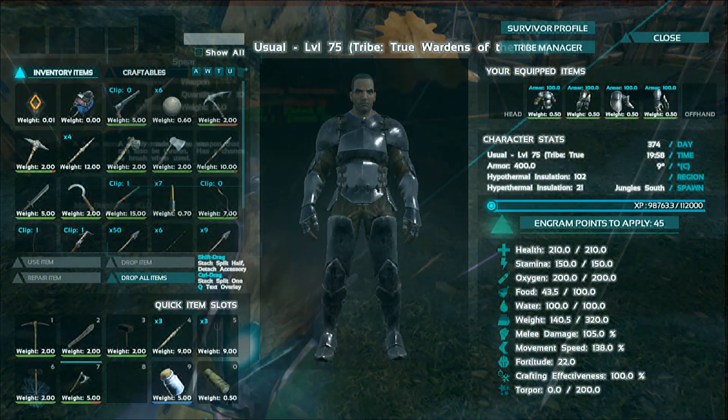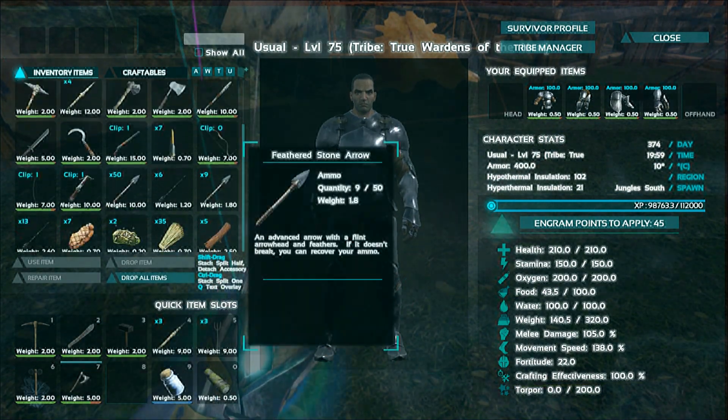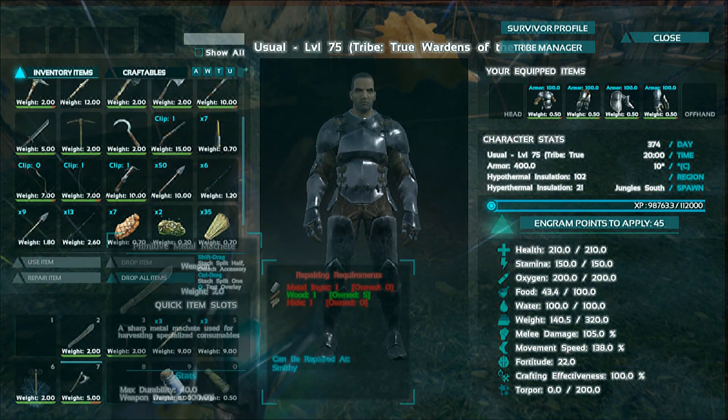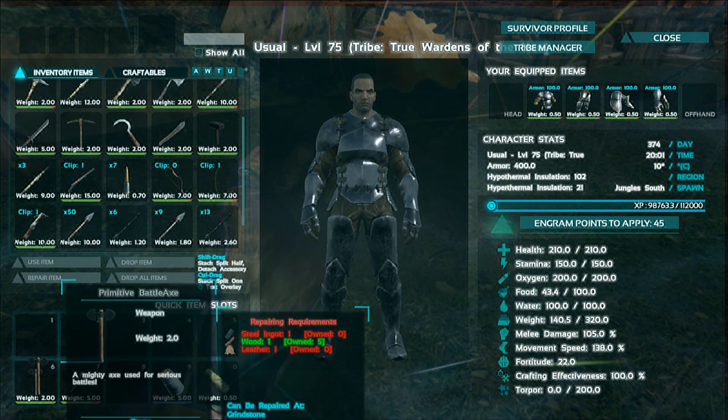That's all the melee weapons we've got, so let's move on to our bows and arrows. Let me move all this out of inventory.